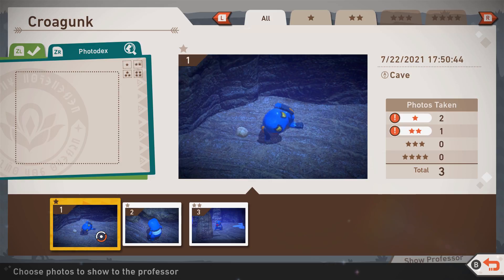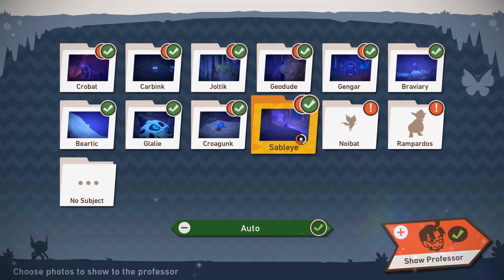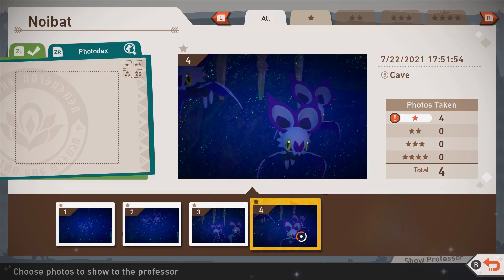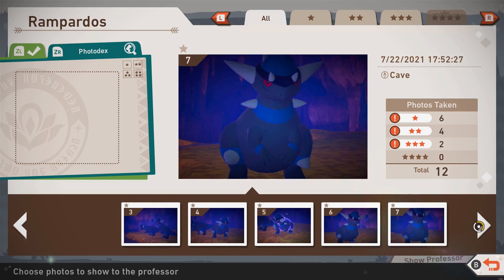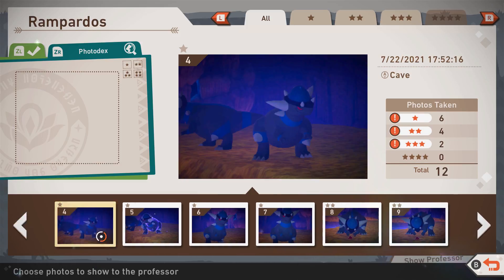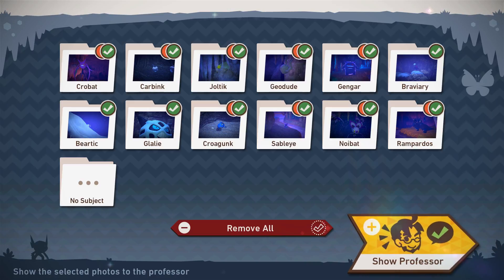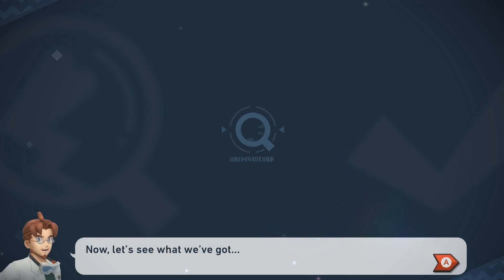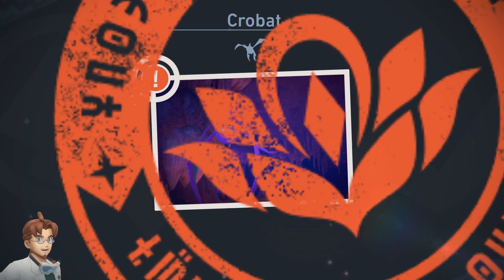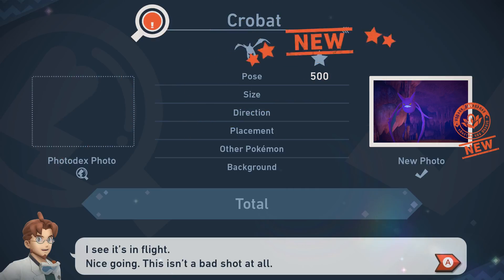Okay, we got Crogunk just chilling. 2-star Sableye. 1-star Noibat. I forgot that was considered a 3. I might as well grab the 3 now because I forget if we can get the 3 easily later. Now then, let's see what we got. It's Crobat — a new one for your photodex. I see it's in flight. Nice going, this isn't a bad shot at all.